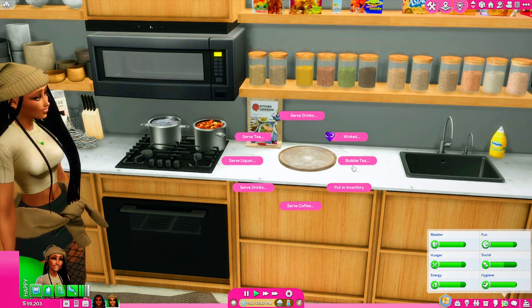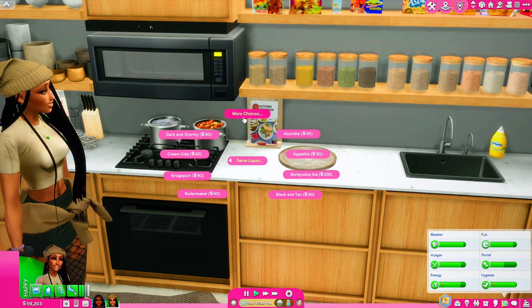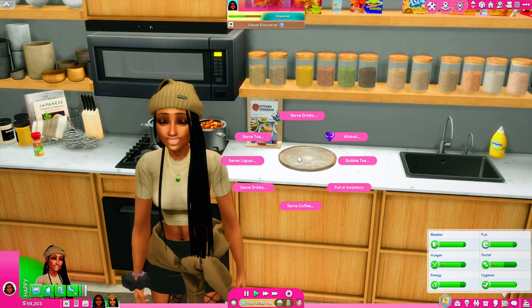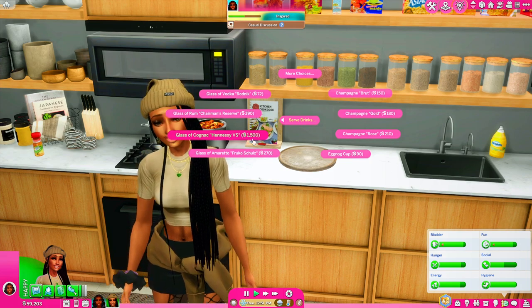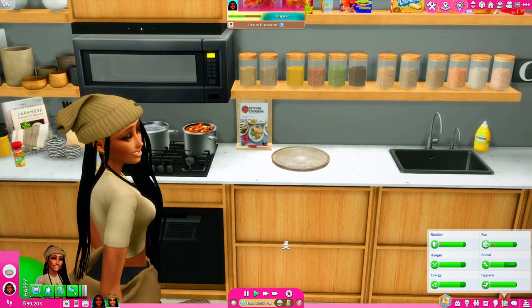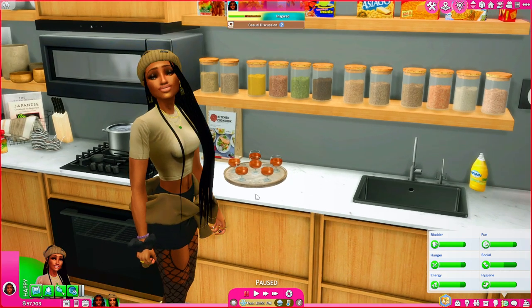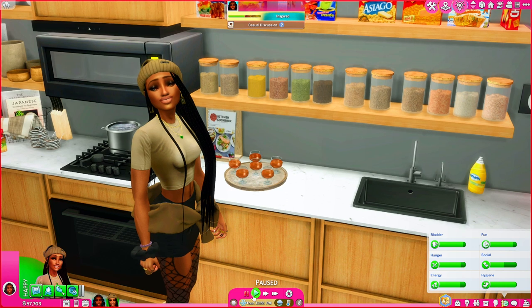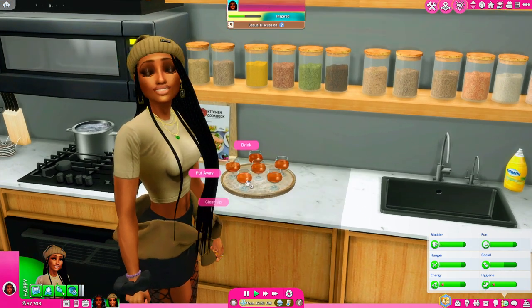You can serve tea, base game alcohol, coffee, bubble tea, orange juice if you're cooking breakfast, milk, water, sparkling water — anything like that. Severinca also makes their own beverages, so you can spawn anything from champagne, margarita, eggnog, beer, Hennessy, Jack Daniels — all of that. Right here, six cups of Hennessy just spawned up on the drink tray. NPC players will come and grab one on their own if they want one, or you can tell your Sim to get up and drink one.